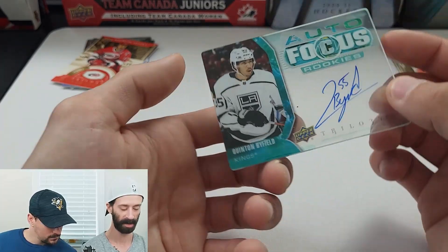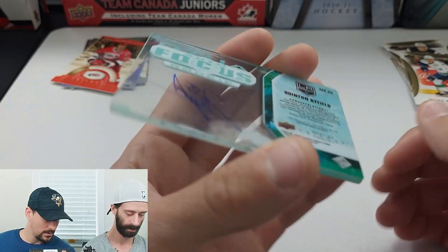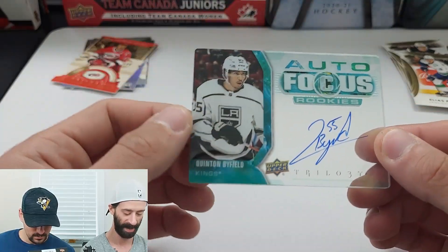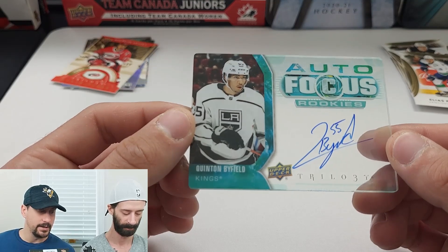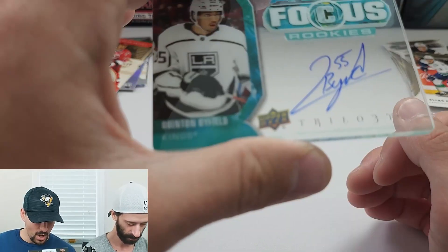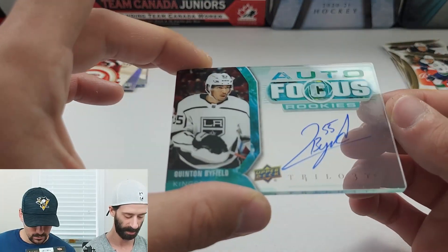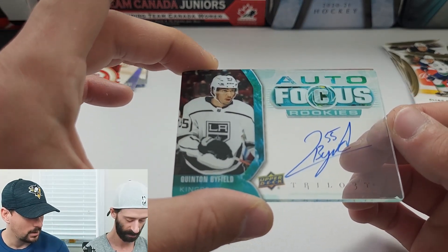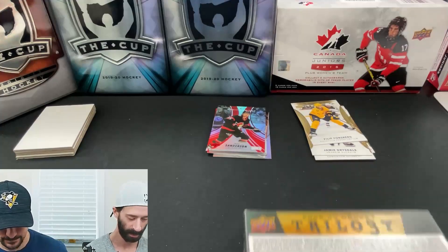Quentin Byfield, Autofocus Rookies. That's pretty dope. That is a cool hit. Powerful autograph too — it looks so nice on the acetate. Hard signed. Autofocus Rookies are 1 in 1,200. Oh my God. Now I'm curious — is that smudged by me, or is it just smudged naturally? You've been touching it all over the place for the past 30 seconds, so it could be.